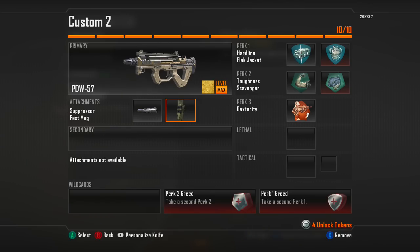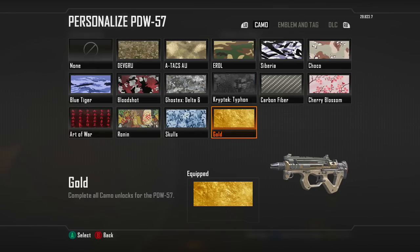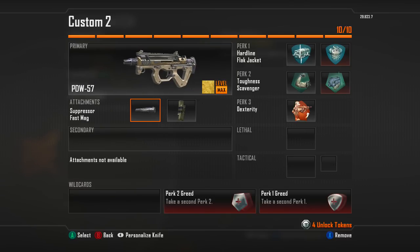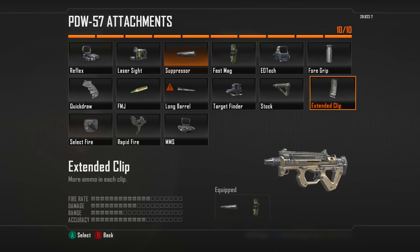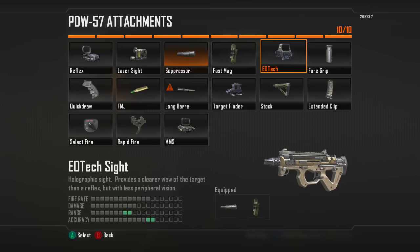My favorite attachments for this gun — the PDW-57 is a futuristic gun. I have all the camos for it; gold and bloodshot look the best in my opinion. Silencer and fast mag is a really good combination for this gun. I recommend silencer and fast mag, or extended mags, and you can also use long barrel.